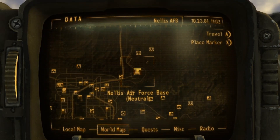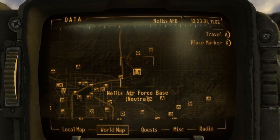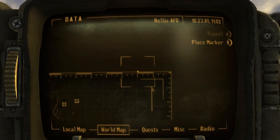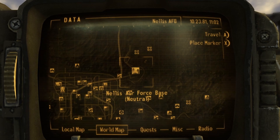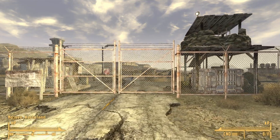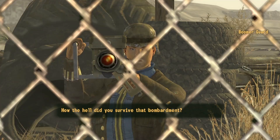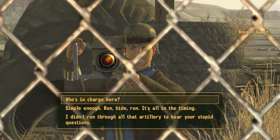To actually get your hands on the rebreather, we will first need to visit the Nellis Air Force Base. It is located on the very top right-hand corner of the map. Once you arrive at the entrance to the Air Force Base, go ahead and approach the entrance. You will be stopped by a boomer guard.